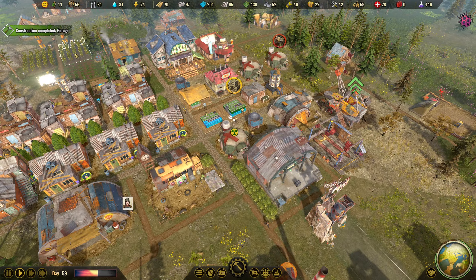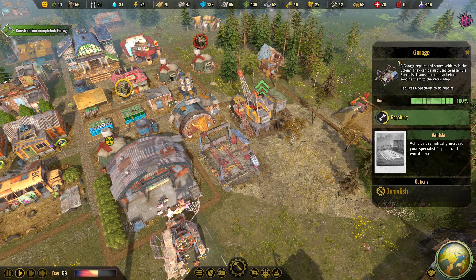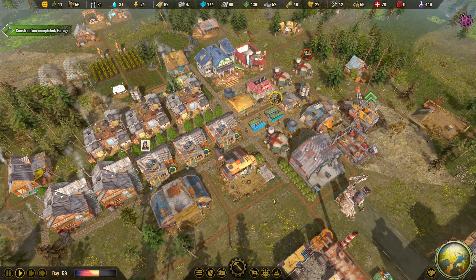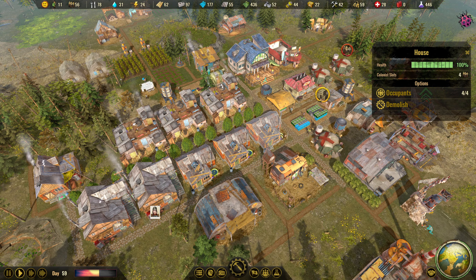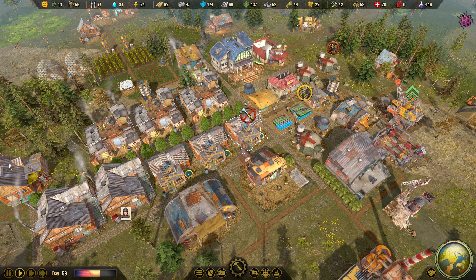The garage has been finished already - it's repairing something it seems. Now we can have vehicles that we find on the world map. Also, you're right - I built normal houses instead of two-story houses, so let's get rid of this one and build a two-story house instead.